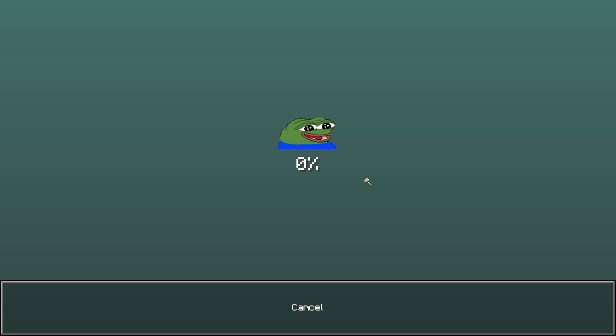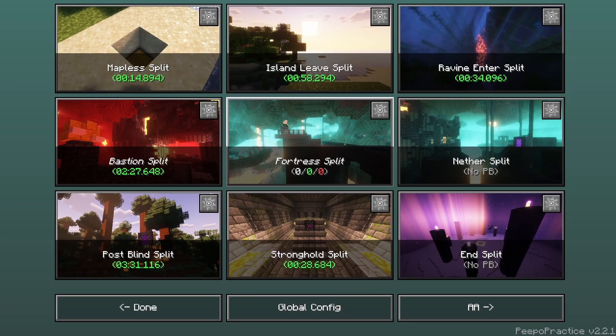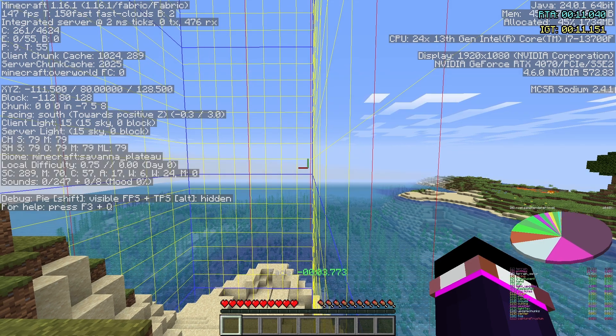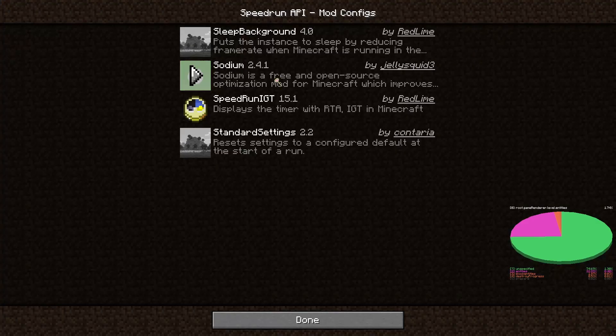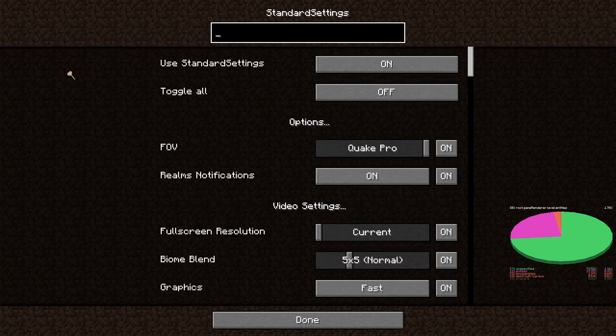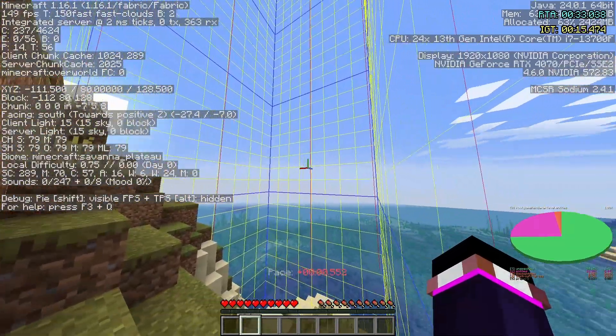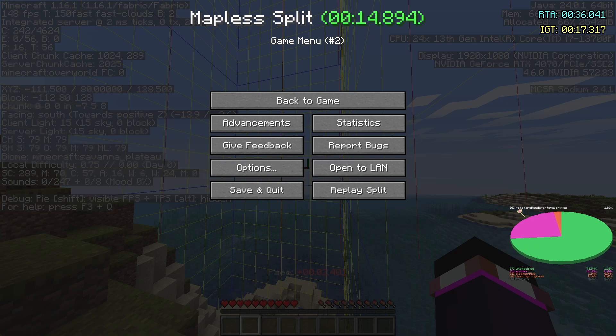In a bit faster time, it'll look something like this. I use standard settings, which is a mod but is allowed within speedrunning. If you search 'pi' in standard settings, I have it set to Game Renderer > Level > Entities, so whenever I pull up my pie chart it's already done that pathing and I don't have to do it every time.